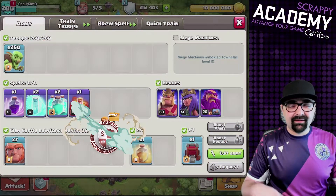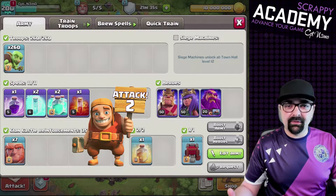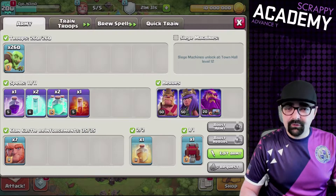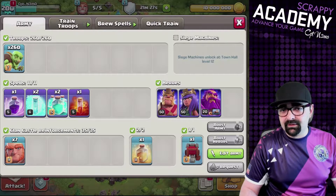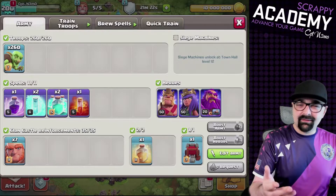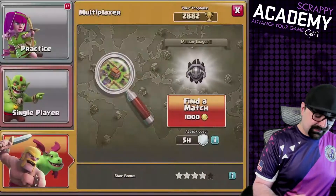Here we go, attack number two. I changed a few things around to show you different spell combinations so you can see how they work. We dropped one clone spell and got two extra freeze spells for multi-infernos and wizard towers. We also have a poison for the clan castle - that's a good combination we're going to try right now.